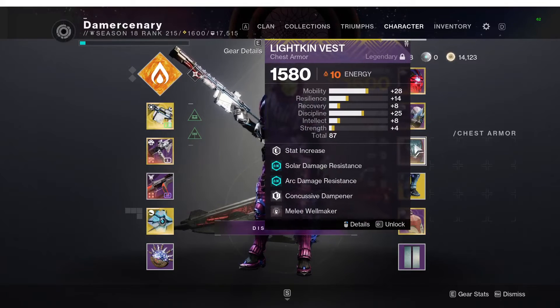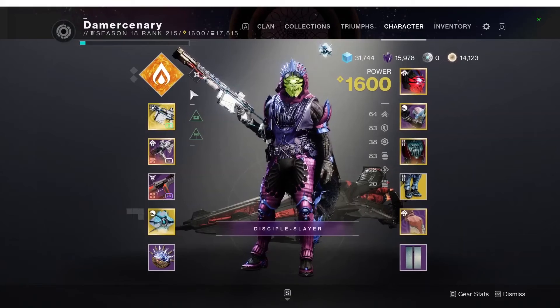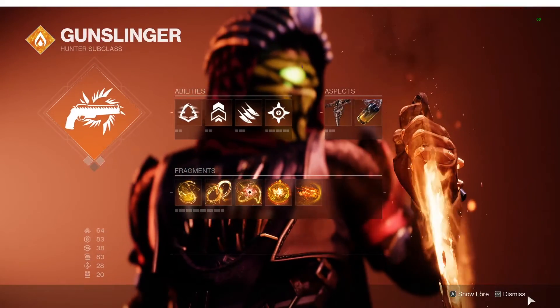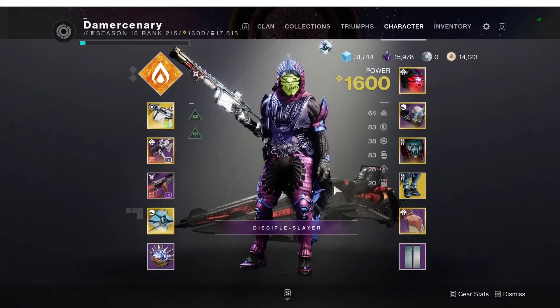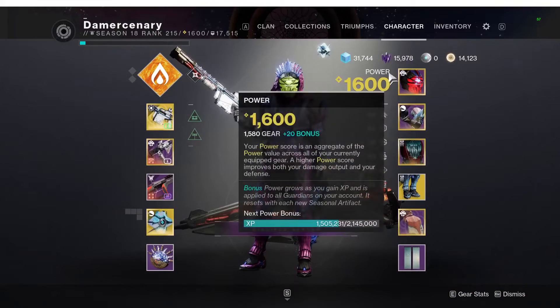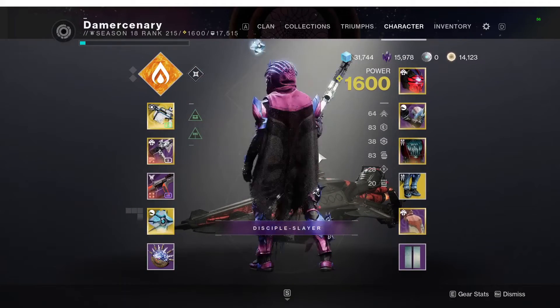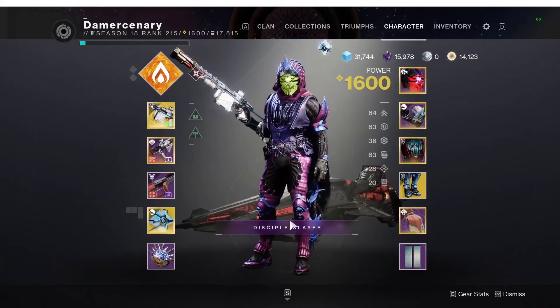Your entire team's Radiant, and you can reproc Radiant because you should have your melee back from Knock 'Em Down — just reproc Radiant. Very, very strong build. Needs a nerf, at least for raid content. It definitely needs a nerf.